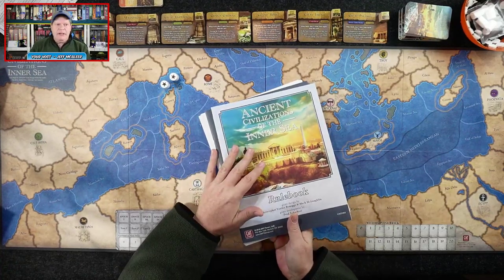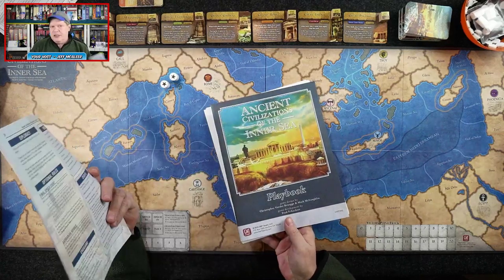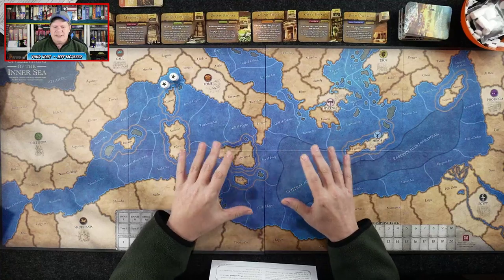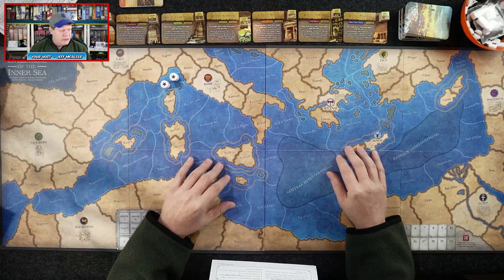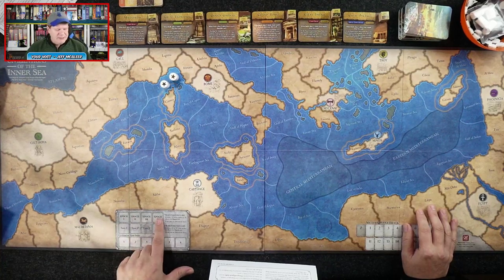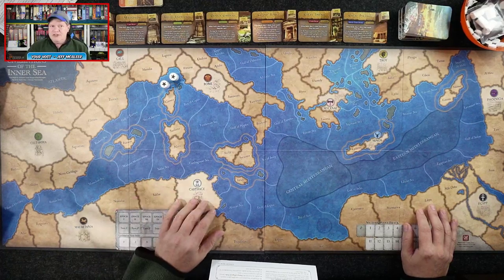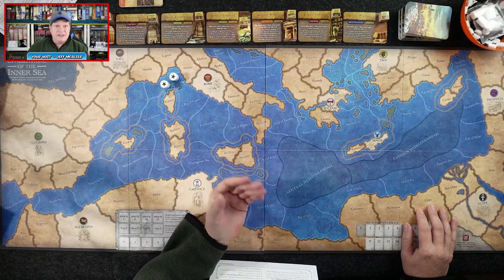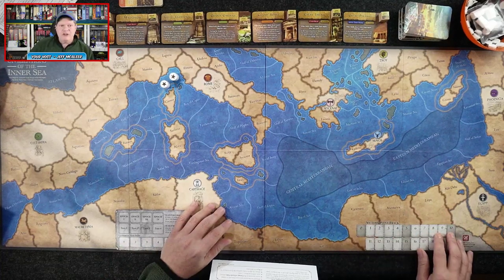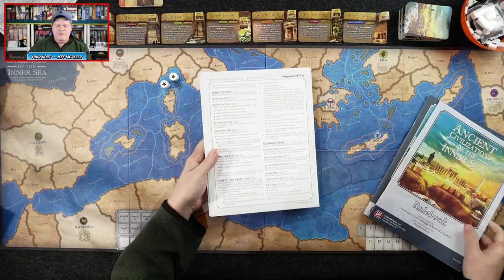I'll spend a little more time on the rulebook and playbook than I normally would in a review, because I want to show off all the different scenarios available and how each tweaks the game. The board also has a timing area — four epochs, each taking as many as four turns or as few as two, with randomness to when one epoch ends. There's also a civilization turn order track and a victory point tracker.